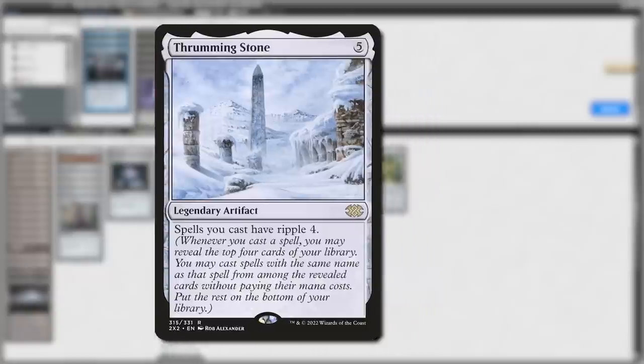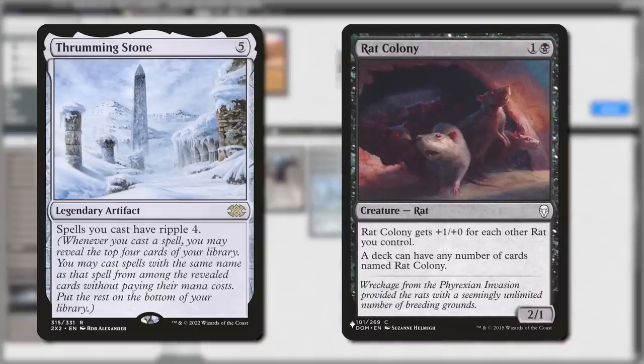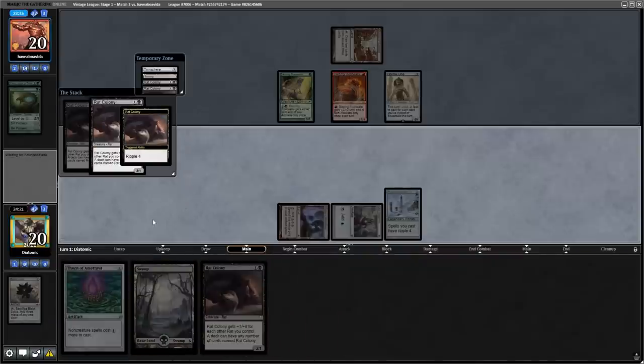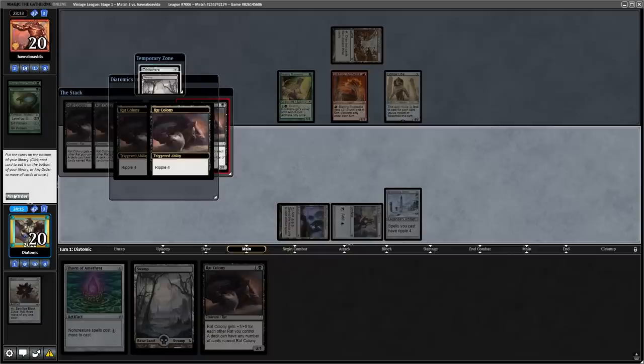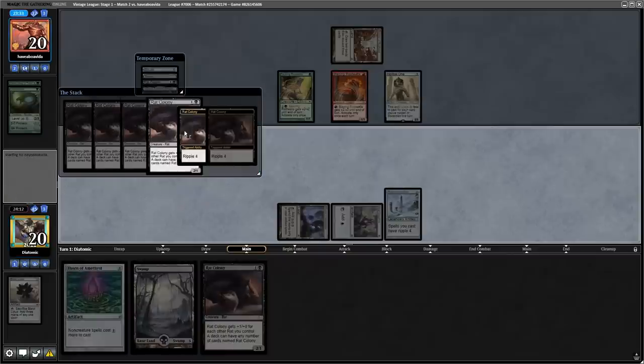This journey starts with Thrumming Stone, a card I saw being discussed on forums as it has a funny combo with Rat Colony. This combo is super simple: Thrumming Stone gives your spells Ripple 4, meaning when you cast a spell, reveal the top 4 cards of your library and cast any with the same name. As you can load up your deck with as many Rat Colonies as you like, you can keep casting Rat Colonies which all have Ripple 4, taking all of the Rats out of your deck and putting them on the table.